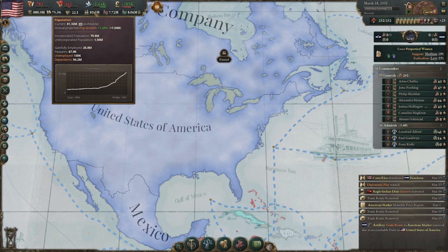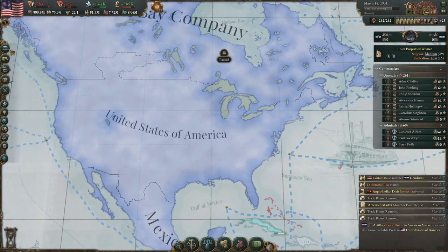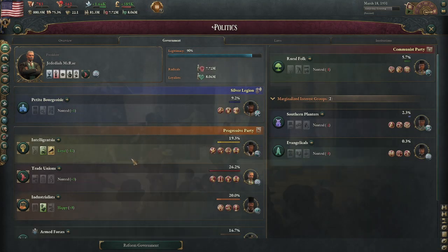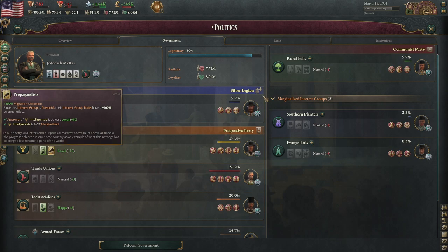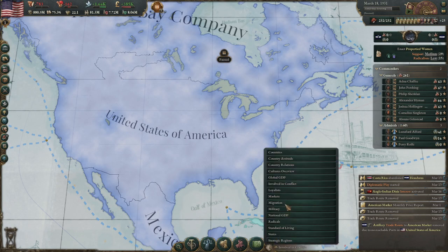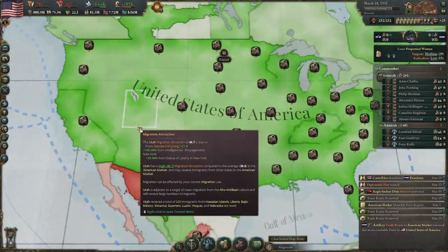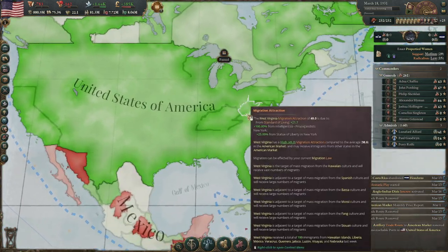The big limitation for America's growth is its population — it's very much a migrant-focused population where you need to endorse or promote migration to actually get enough people to do the jobs. Eventually in mid to late game you simply haven't got enough people left, so you're scuppered and can't really expand further — that's when you've probably got to expand into foreign markets. I ended up building the Statue of Liberty, which gives a plus-25% global migration boost, and if you can keep the intelligentsia happy they give a plus-100% migration attraction.